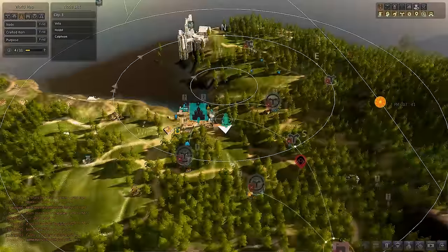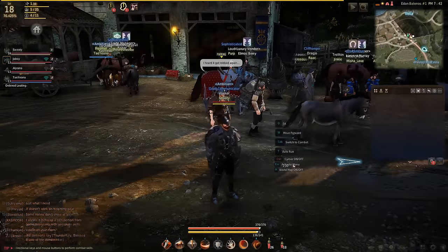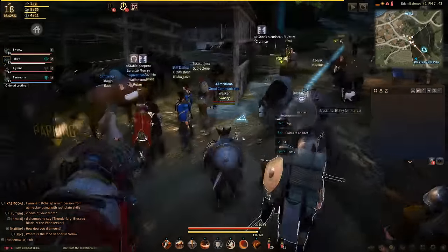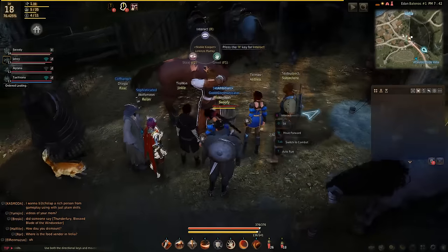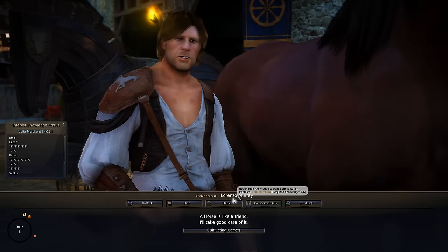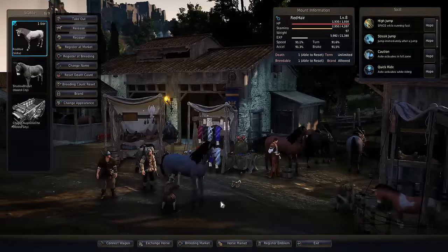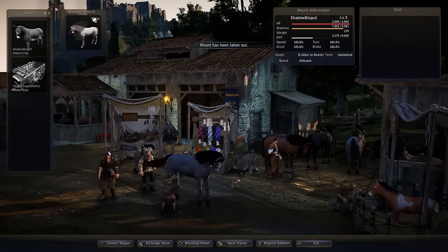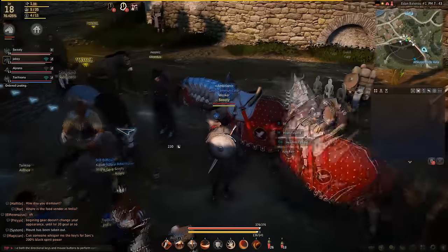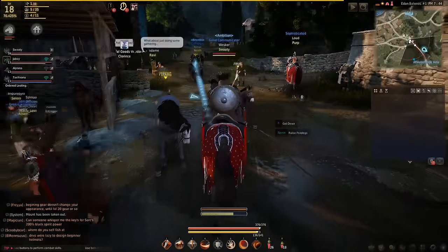We're going to go to this node here. A quick explanation of contribution points: for me it says I have 4 out of 11. That means I have 11 total contribution points and 4 available, so I have 5 points invested across my investments — houses, nodes, things like that. They all take contribution points.